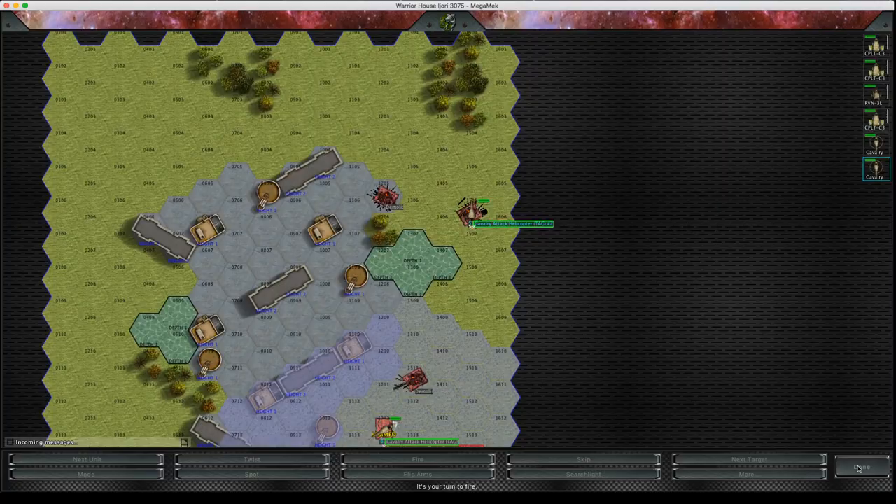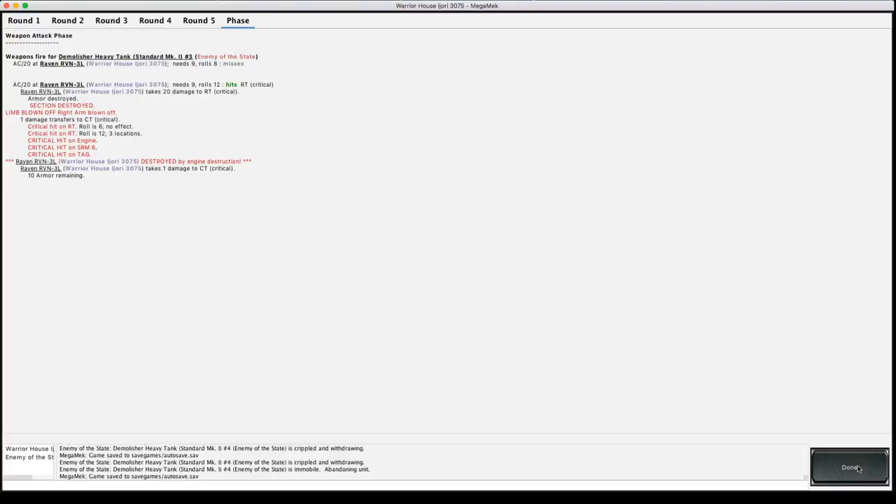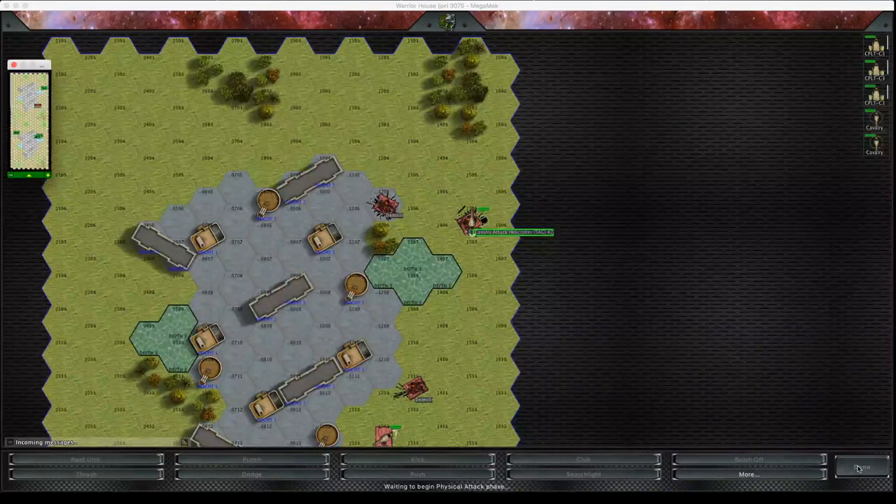I'm probably going to take some punishment now from this lone remaining tank. Look at that — just cored out that Raven in a single AC/20 hit to the right torso. That's why you don't mess with Demolishers.